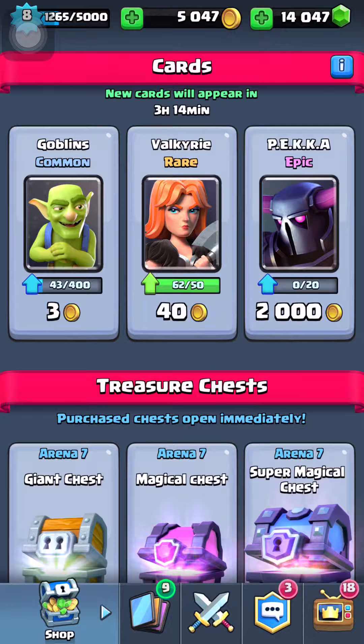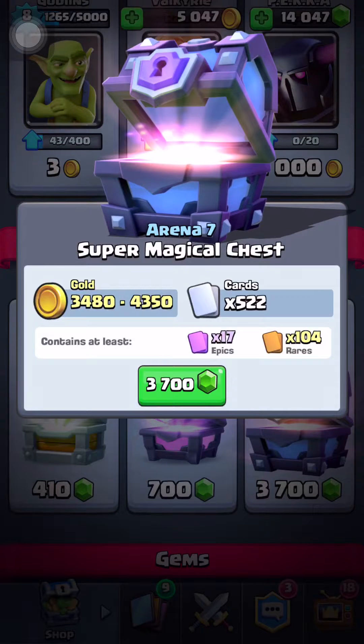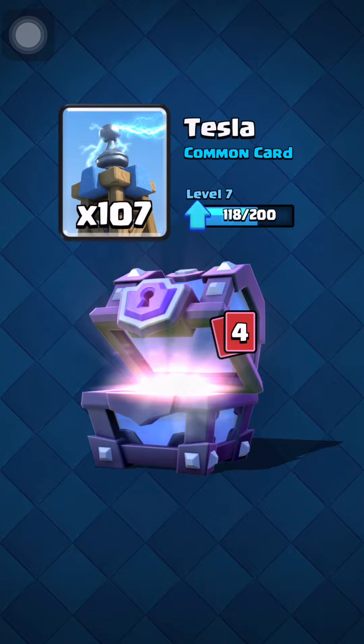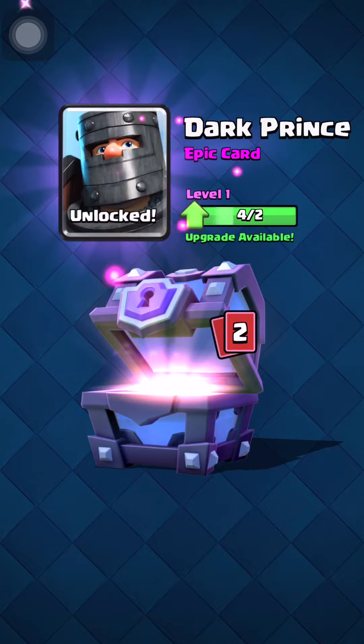So let's get right into the video. I'm going to do some Super Magical Chest rolls today — I really want to get Dark Prince. You get between 3,000 and 4,400 gold and cards, at least 522 cards total, at least 17 epics and 104 rares. Let's see what we get. We got enough gold. We got some Archers, Minions, Tesla... oh my god — this is the first epic I opened and I got Dark Prince! That hard work downloading those games was actually worth it!